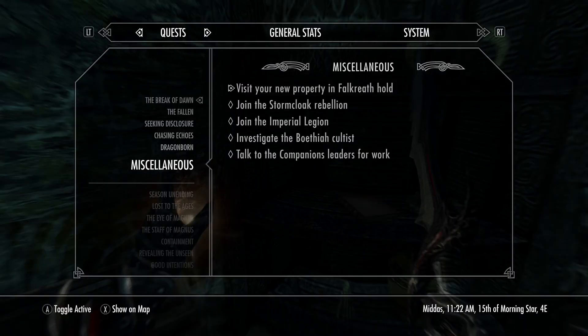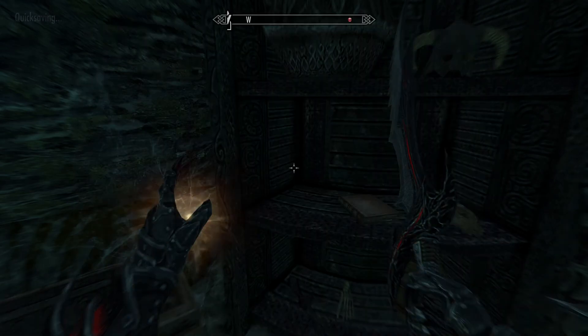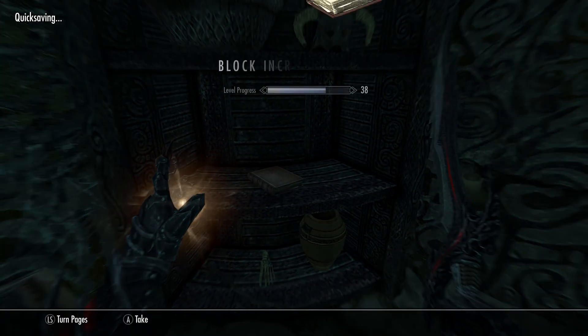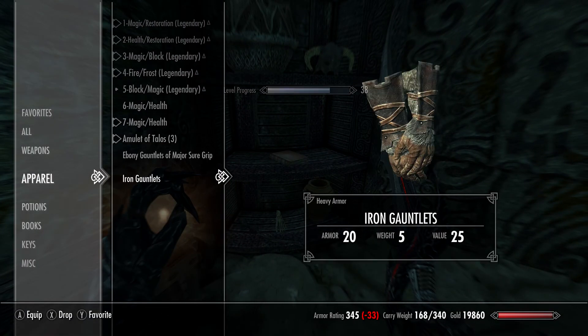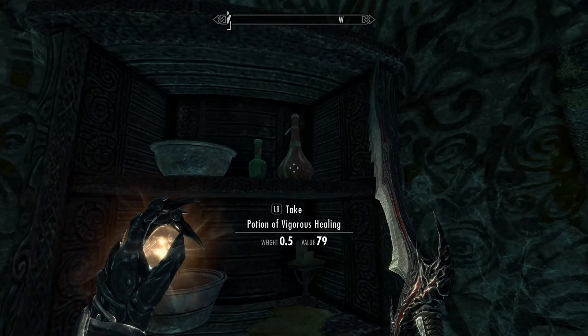There's a book — a warrior skill book. 'Visit your new property.' I'll do that later. Block leveled up — son of a gun.